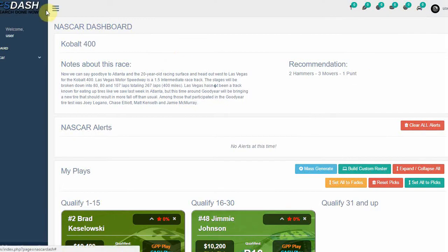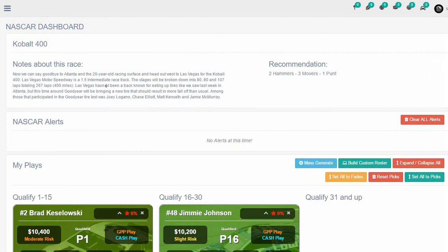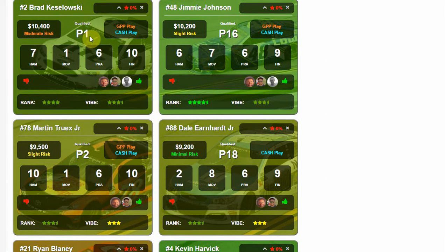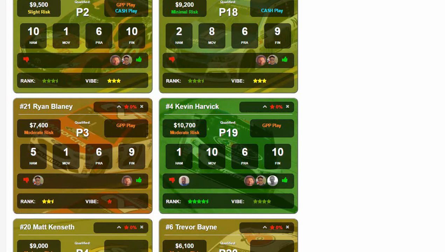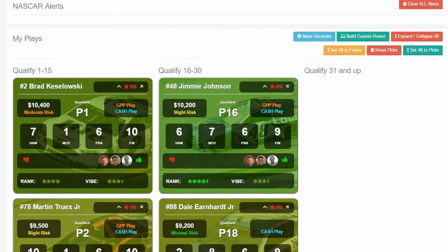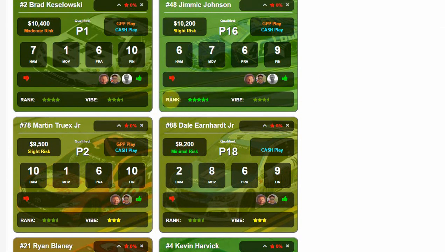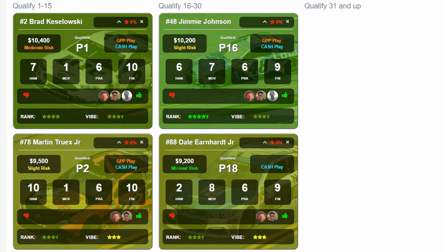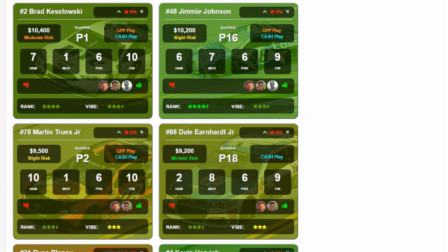Each driver has a series of information. The backgrounds are color coded: green are really good plays, then it scales down to yellow, then orange, and the worst plays are red. You'll see some green, yellow, a little bit of orange up here, and it gets closer to red farther down. If that's too confusing, there's also an overall rank number for the driver that aligns with the color coding. It's on a five-star system, so you have two ways to assess how good of a play a driver is.